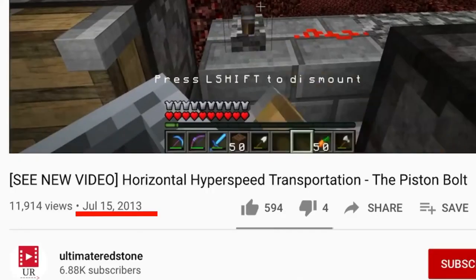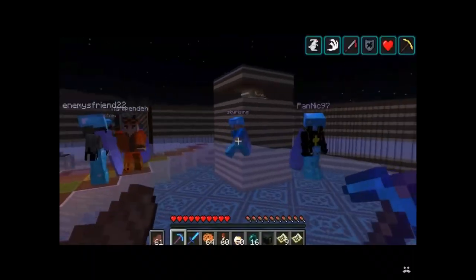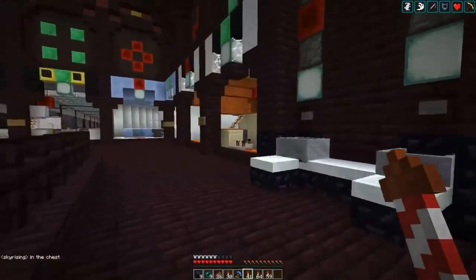Piston Bolts have been around since mid-2013 and are one of the most common forms of fast, long-distance transportation, particularly amongst technical servers such as SciCraft, where they'll span over thousands of blocks.